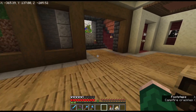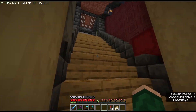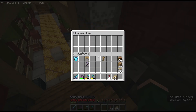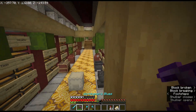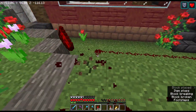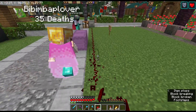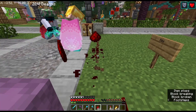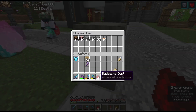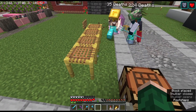It sounds like you need less help than you let on. Oh no, I need a lot of help. I want a little tower. I want the front to be along this line — let's mark down some scaffolding.